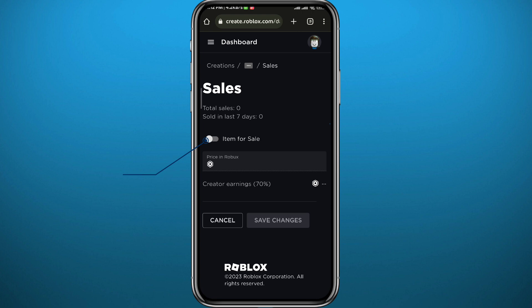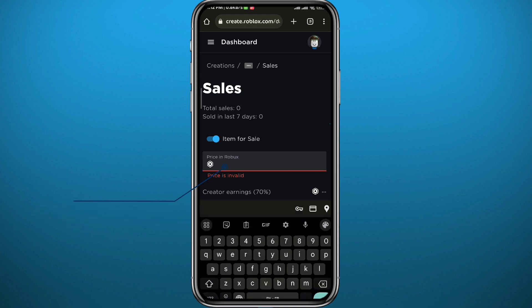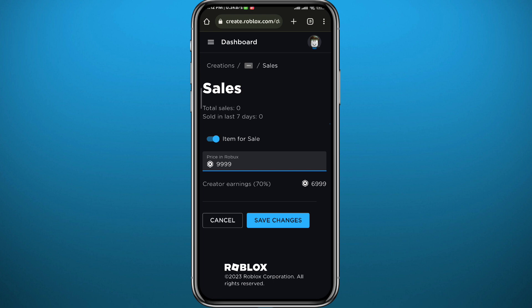From Sales, simply turn on the toggle next to 'Item for Sale,' then set the price. You can type whatever you want — just be aware that Roblox takes 30% of your earnings. Then tap on 'Save Changes' to save.